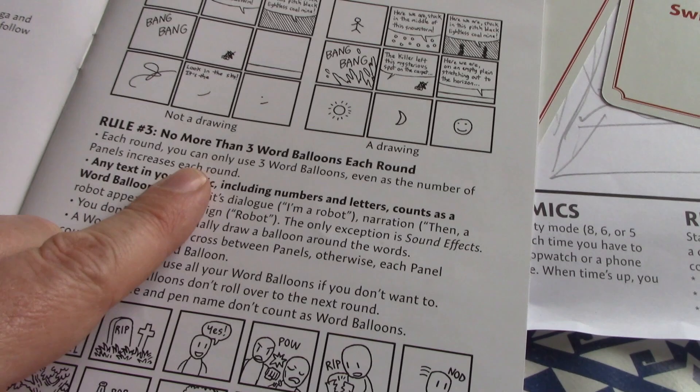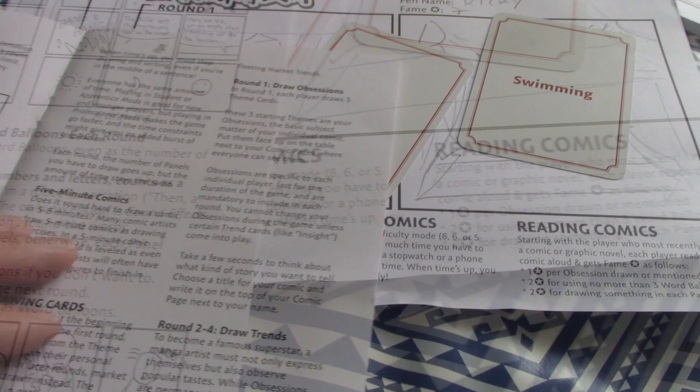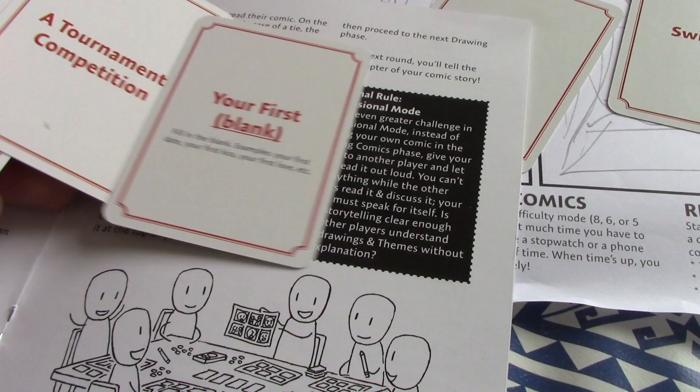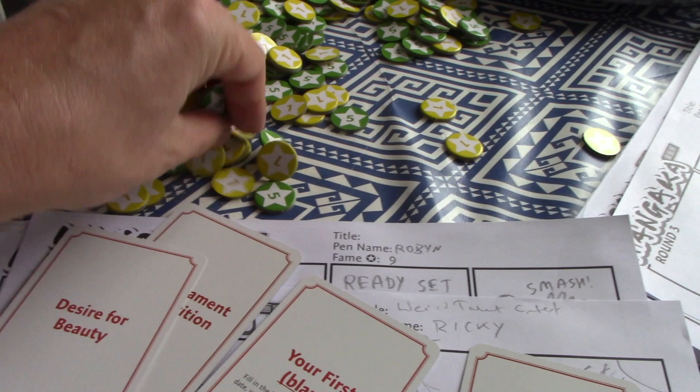At the end of each round you score points — they call them fame. One fame per obsession drawn from the theme cards, so three points there; two fame for using no more than three word balloons; then two fame for drawing something in each panel. They don't call them points, they call them fame.